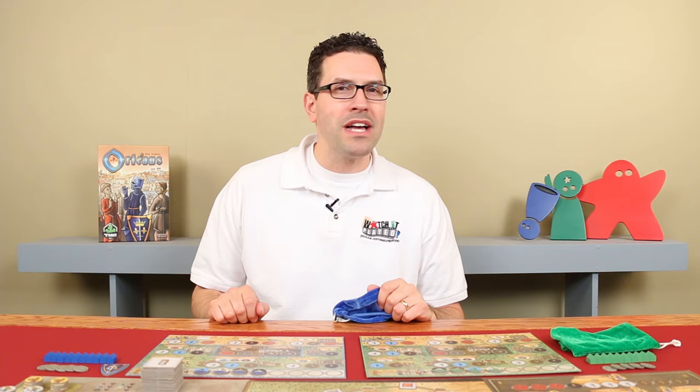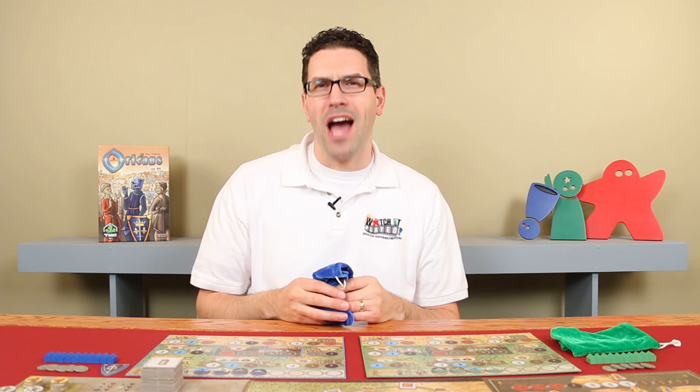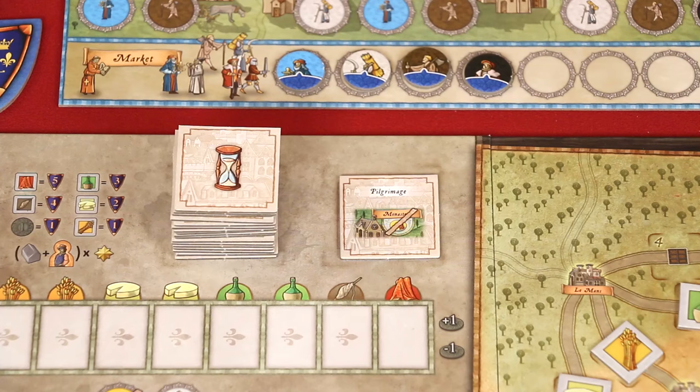In Orléans you'll be collecting a variety of different followers, putting them in your bag which you'll draw from later to use for various tasks. Collect the correct variety, use them wisely and you'll have a chance of gaining dominance in Orléans. The game is played over 18 rounds broken into seven phases each. In phase one, the player with the start token will flip over the top hourglass tile. There are 18 tiles in this stack so you'll know when you're in the final round once the last one is revealed. The tiles will show one of six different types of events that are resolved in a later phase, so in this way you can see what's coming.